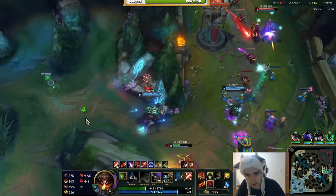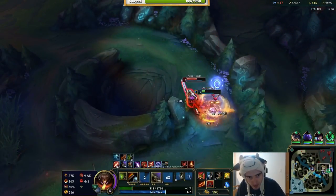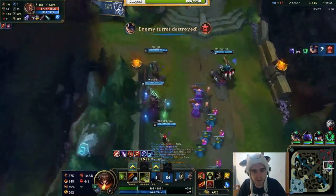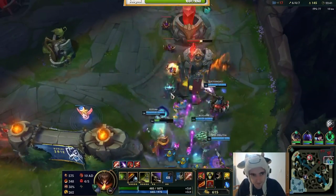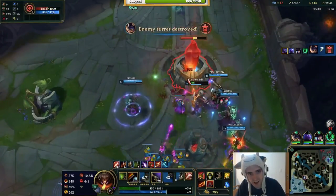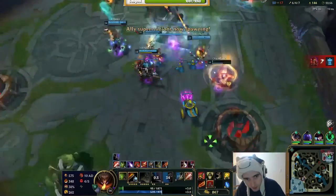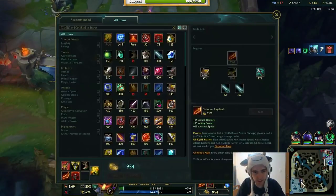I need somewhere to heal. Oh jeez, Rumble's porting in. I had 1 HP! This is how you beat Yi — he can't do anything. It's just so infuriating. I feel his pain, I'm not even playing Yi and I feel his pain. I understand how he's feeling. I had 1 HP and he just couldn't do anything.